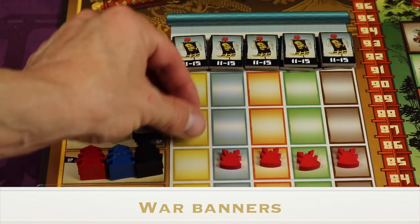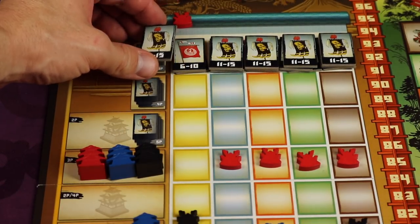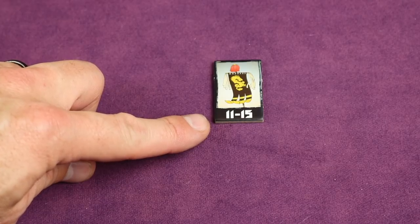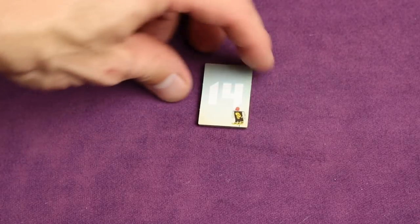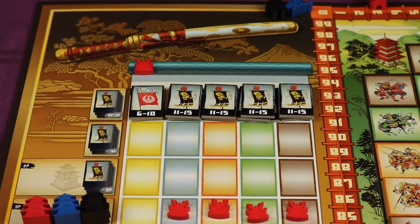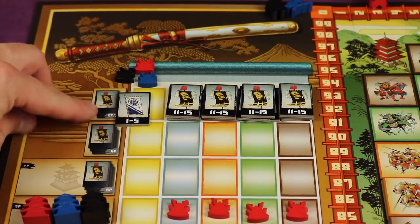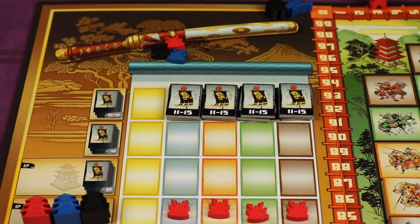If going up the honor track one of your pieces reaches a war banner tile, you take the top tile and place it secretly face down in front of you. The numbers on the war banner tell you the possible point value — for example, between 11 and 15. There's one of each value, so you might secretly look and find it's a 14, which is a good one. These are revealed at the end of the game. The second person to reach a banner gets 6 to 10, and the third gets 1 to 5. In the two-player game you don't use these. Once claimed, they stay off the track.